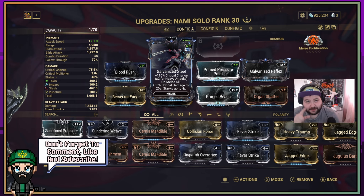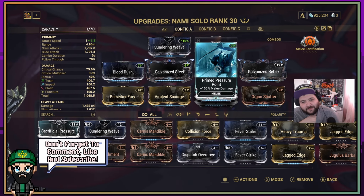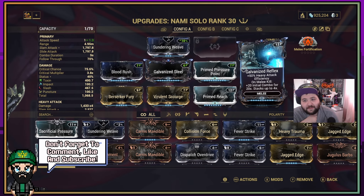Prime Pressure Point gives 165% melee damage. Galvanized Reflex gives 50% heavy attack efficiency, and on melee kill, plus 20 initial combo for 20 seconds, stacking to four times. When you get a kill this gives you initial combo plus 20, which takes you to about five or six — and you need to get to six to activate your Incarnum evolution, so really solid.